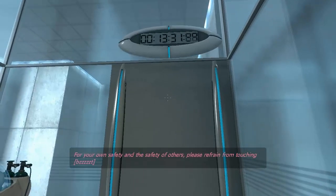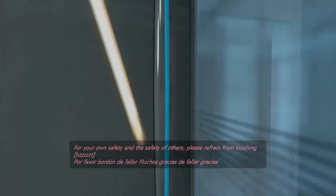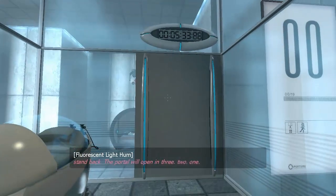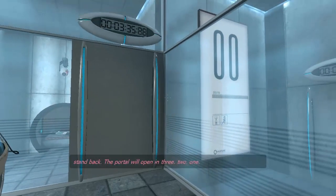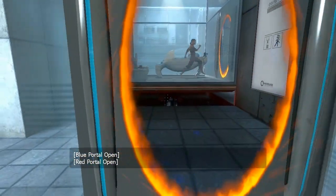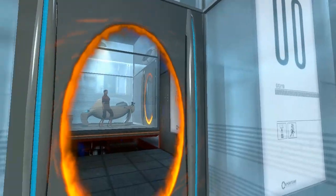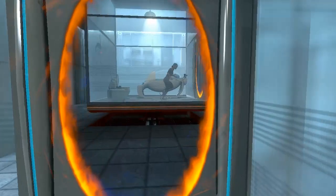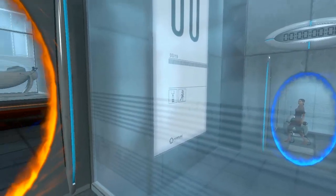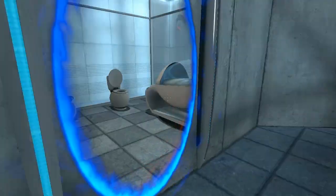serious injuries may occur. For your own safety and the safety of others, please refrain from... The portal will open in three, two, one. Actually, the basic concept is that there's two portals — a blue and an orange one. And of course I can see myself from this blue portal. It's kind of a little weird, but yeah. That's the basic concept of the game.